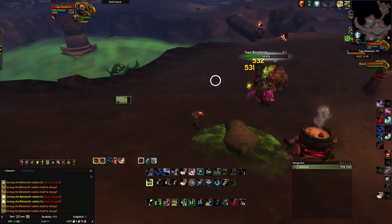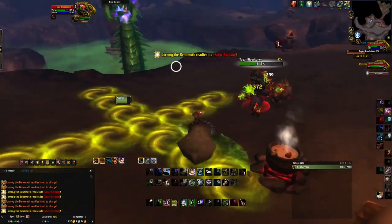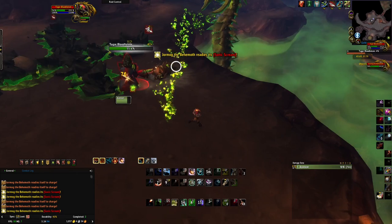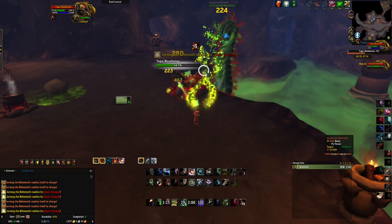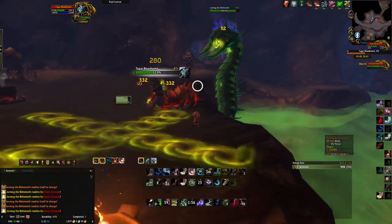One thing I want to mention that's super helpful for this fight is the Overcharged Anima Battery, if you have that, because that just makes your Scare Beast cast really quick. And if it's fast, then you can cast it after you notice he's casting it, which is the main problem.